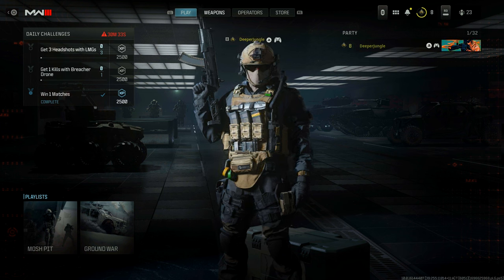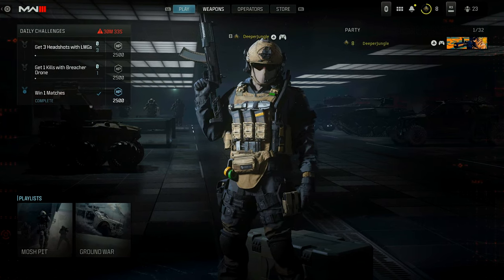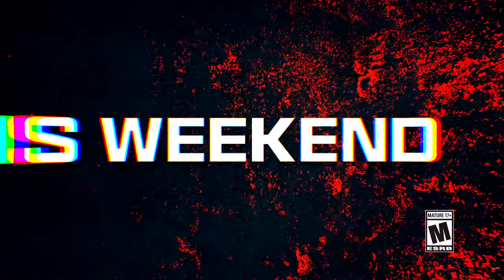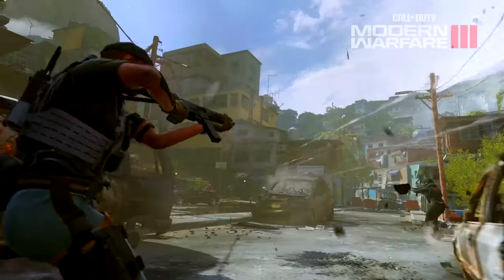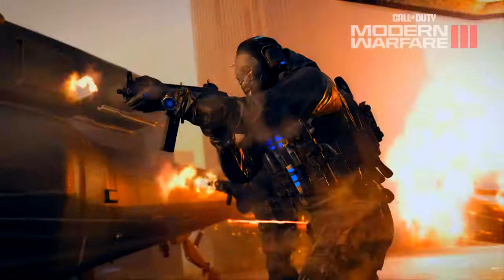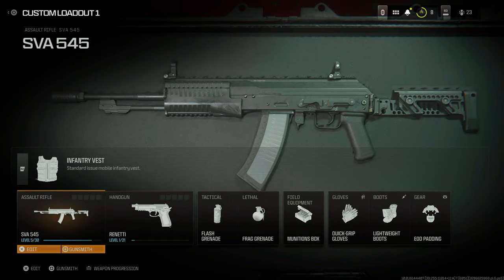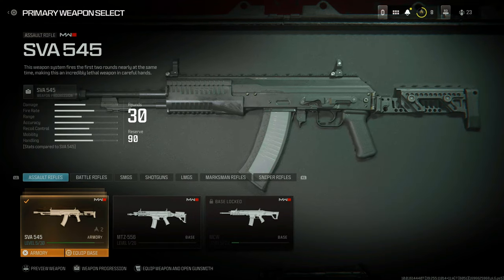Now you might be wondering how exactly you get access to these weapons. You have to pre-order the Vault Edition of Modern Warfare 3. The Vault Edition comes with a few benefits: the game itself, the Season 1 battle pass with 50 additional tier skips, the Fate Weapons Vault, a couple of character skins, and some COD Points. It's basically the deluxe version of Modern Warfare 3, and once you pre-order it you get access to these blueprints.